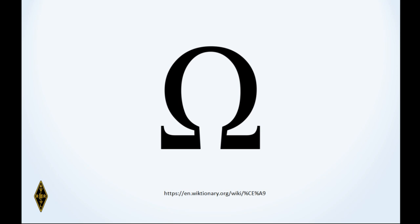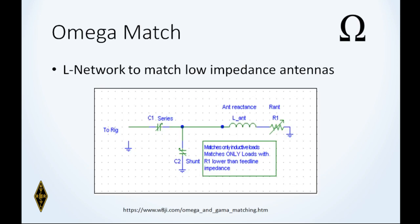One nice thing about a gamma match: have you ever heard of anybody with a tower who wants to shunt feed their tower to make it a transmitting and receiving antenna on 160 meters? This is how they do it — through the use of a gamma match. That Greek letter omega is from Ohm's Law, and there is such a thing as an omega match — it's an L-network made up of variable capacitors and an inductor preceding the load.